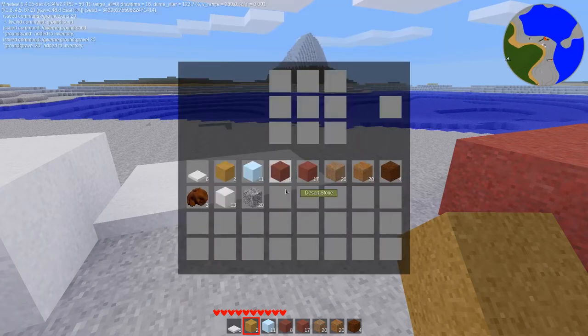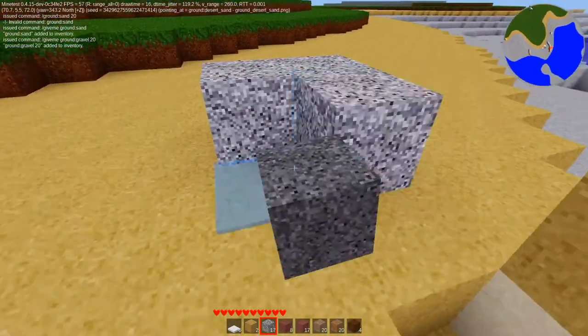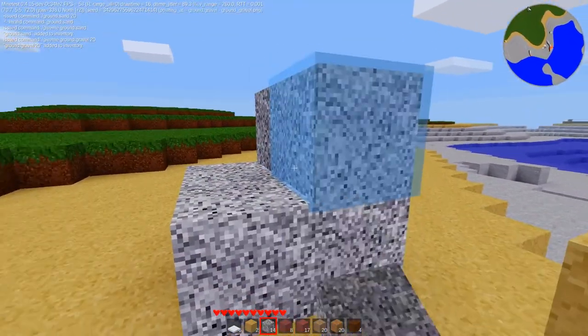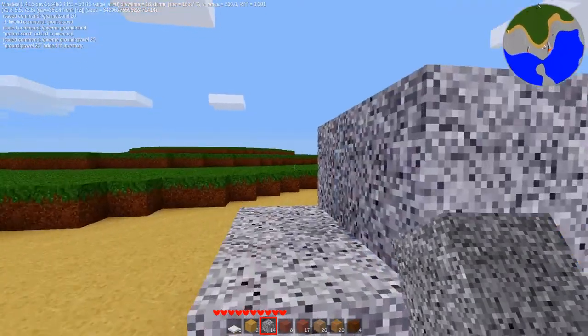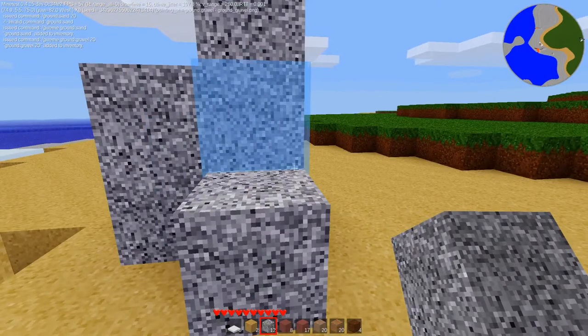I do have gravel. I don't know how I feel about this texture, but again gravel is a falling node, so if I put some up there and then drop one, it'll fall.